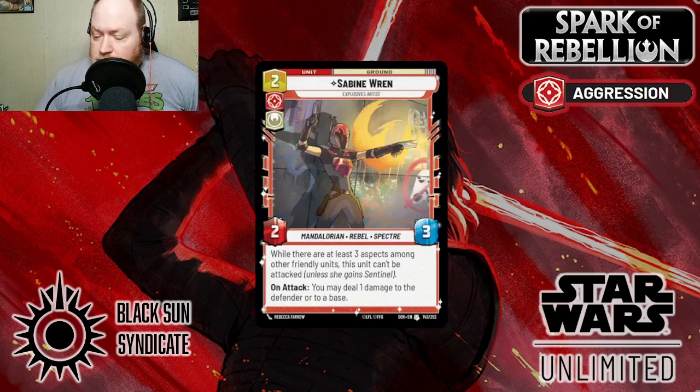There's a plethora of Heroic Aggression cards, because it makes two of the aggro decks just completely go off. We've got Sabine — the unit version — a 2/3 Rebel, at rate, with an on-attack that lets her deal 1 damage to either the defender or a base. You can get splash damage on the base while still taking out another unit, or use the on-attack to blow a shield off before going in. She also cannot be attacked unless she gains Sentinel if you control at least three other aspects among friendly units — so if you have Aggression, Heroic, and a third color covered, she can't be attacked. All around a good card.